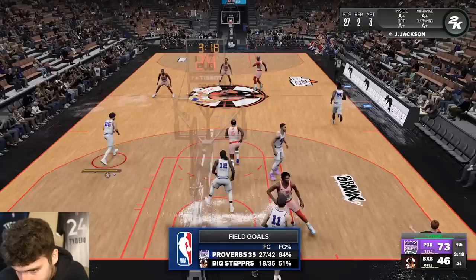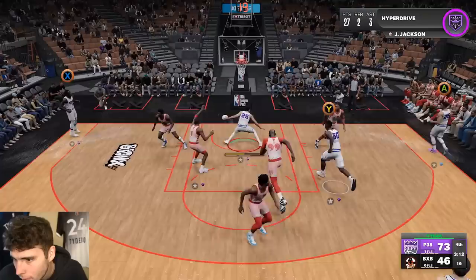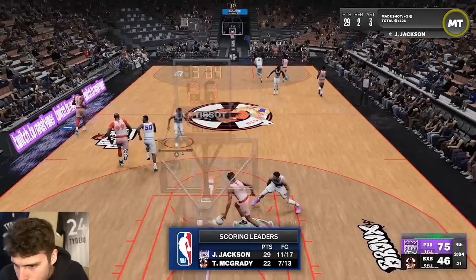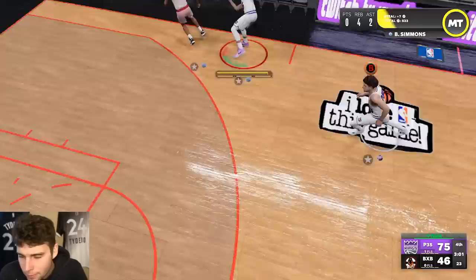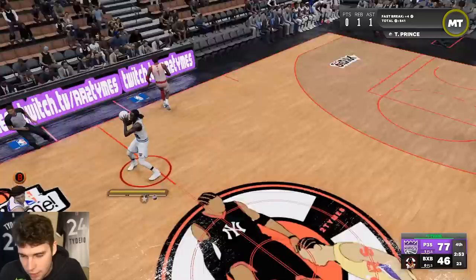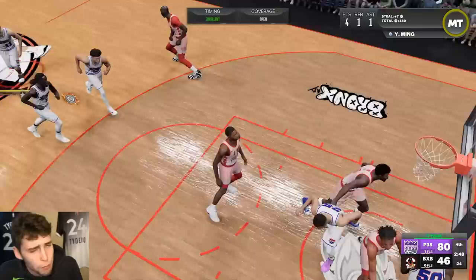JJ with a stiff arm! D-Rob, get out of JJ's paint — JJ's about to get fed 30. Look at that player model. I could have taken it in for a dunk but I like the pull-up J for Justin Jackson — I said Justin Jackson Jr., what am I saying? It's too early in the morning. I'm thinking about Jaren Jackson Jr.